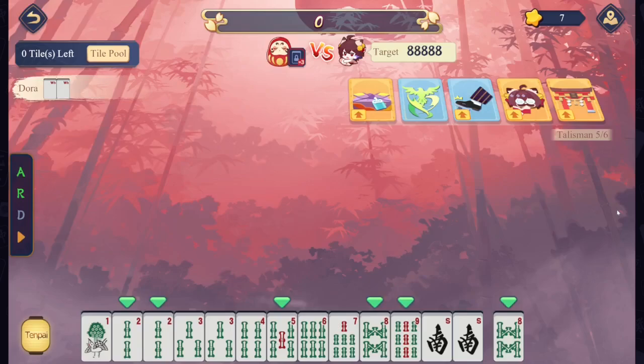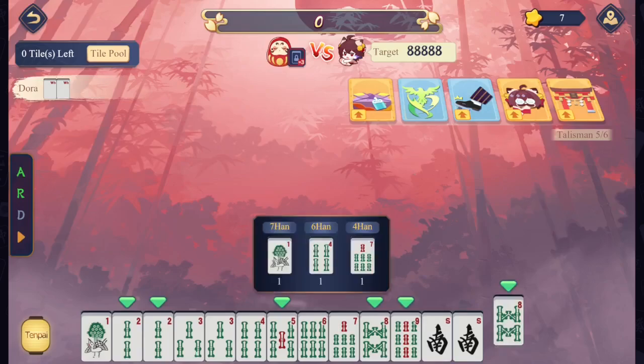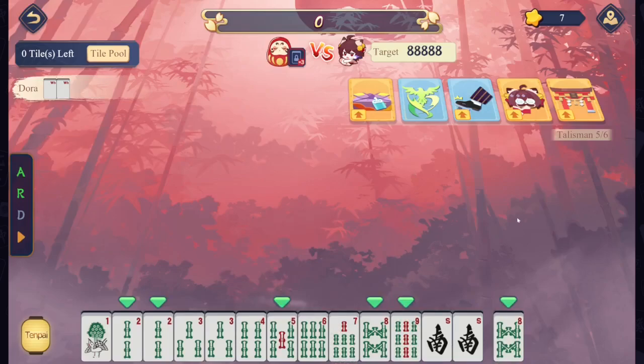With the double white Dora indicators and the fact that we were locked to only three visible tiles, I didn't think we were going to get the white, so I threw away the idea of scoring the 13-sided weight. I instead went for a simple half flush, thinking it would be easier to put together — I saw a 7 and a 6 in the discards, it made perfect sense. With all of our multipliers and adders, we didn't need a Yakuman.